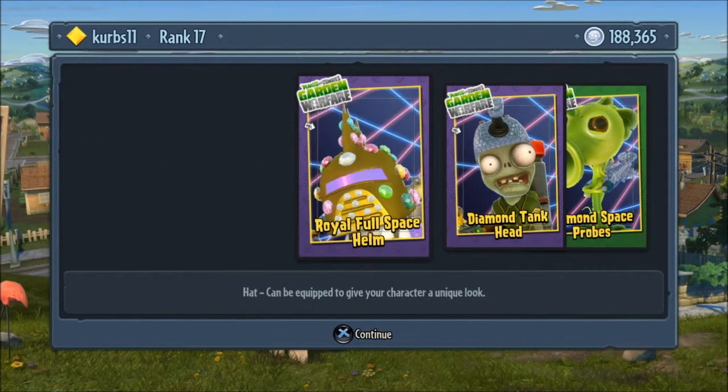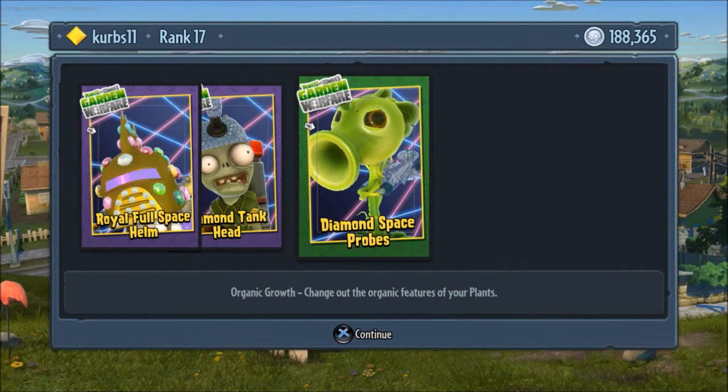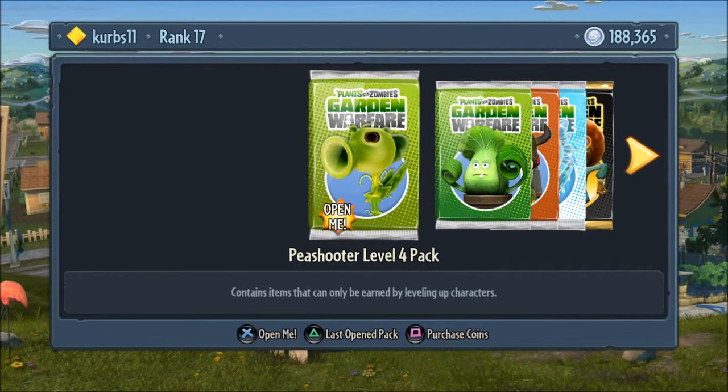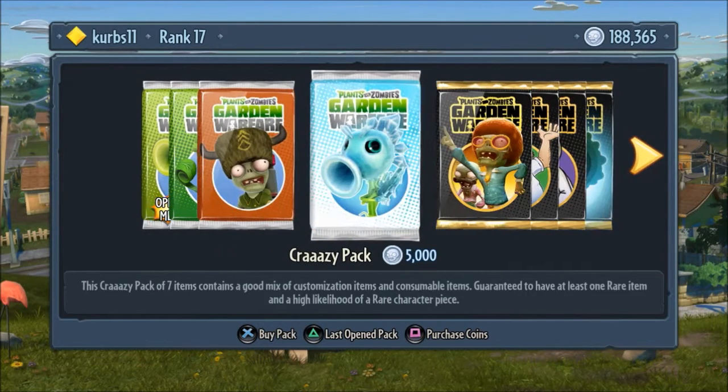Whoa — royal full space helm, diamond tank head, and diamond space probes. We're gonna save that. Wait, should we save it? That is the question. We'll save it for last. That's 500 coins, normally a thousand.